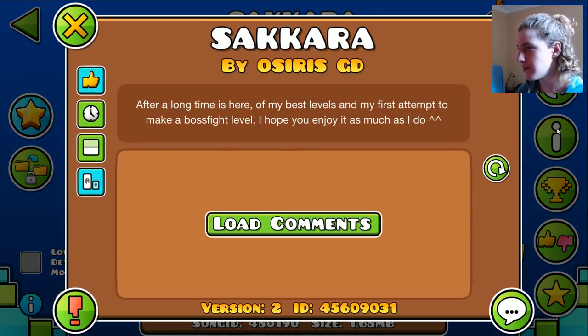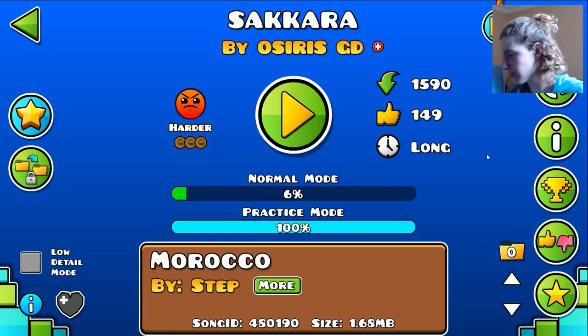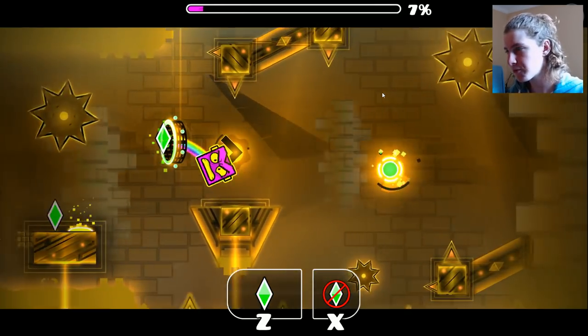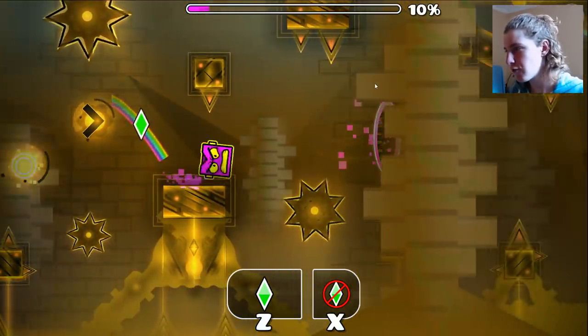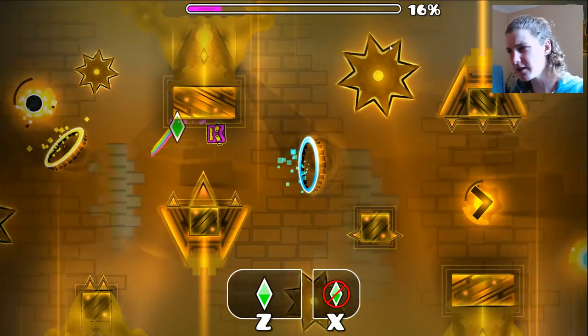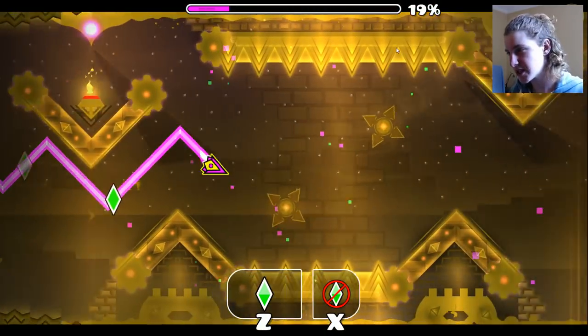Sakara by Osiris DD should be an easy demon, and it's a boss fight too, so it's a bit strange, but we're going to beat it. I'm going to show you a few parts in practice that may be a little tricky, but overall we're not really going to be doing much practice because I don't really like practice. There are a few sneaky fakes in the level where you just have to remember, but most of the hard parts are at the start, so it should be fine. I do like it when the hard parts are all at the start.